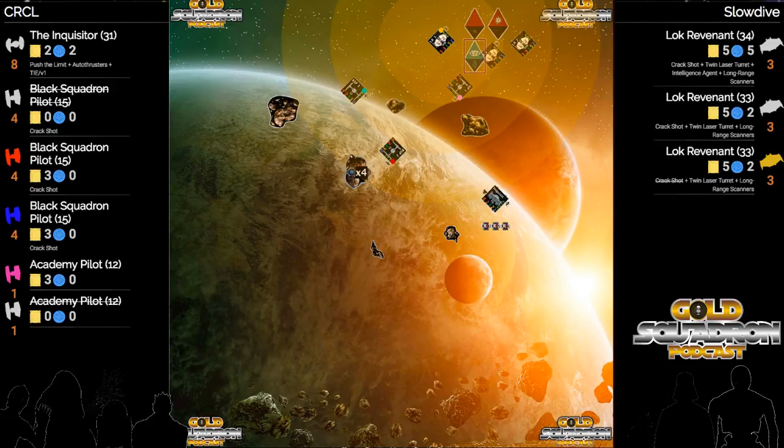Going to decide on some TLTs. He's going at Black Squadron number three, the blue guy. Hit, hit, hit - brutal, that's going to get through. Take a damage there. Really good TLT rolls happening for Slow Dive. That's another three - could be it. It'll do it. That's a dead TIE fighter.